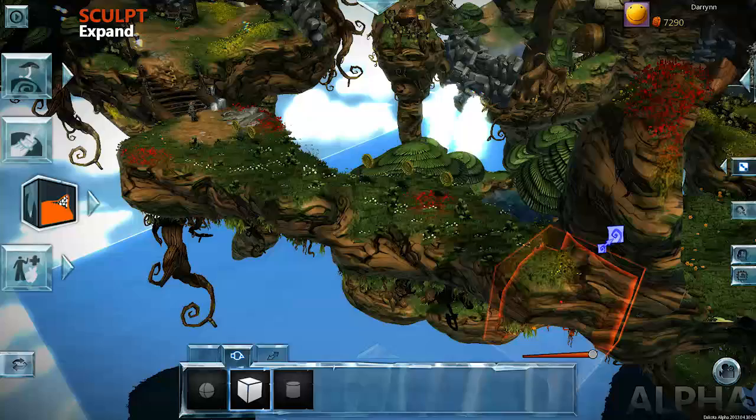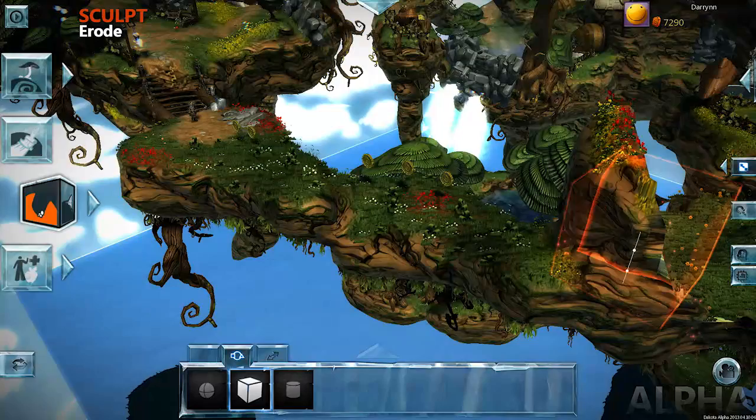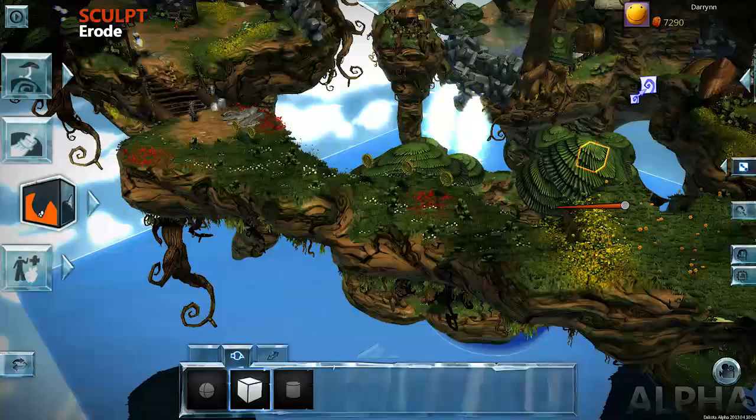See the terrain blocking the fighter's path? You can clear it out with Erode. This is the opposite of Expand. Swap to it with just a tap or a click. The wall is magically gone. Nice work.